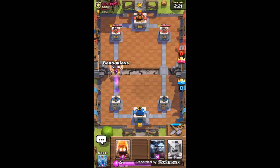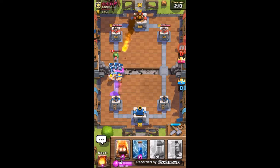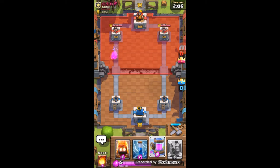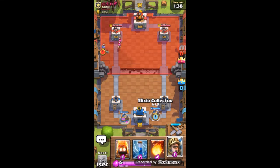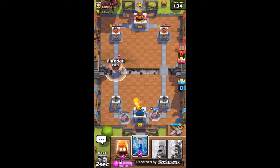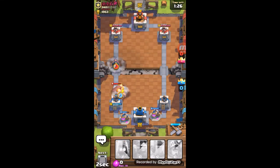Let's see what we can do. We obliterated that push, and now we're gonna get our elixir collector on the right or left side. We can fireball his troops which will make our job much easier, and zap that. That should give us an elixir pretty soon and that should be enough to stop him.